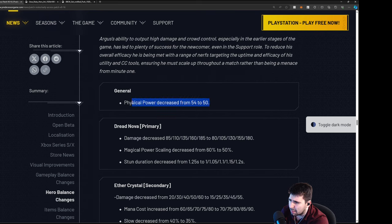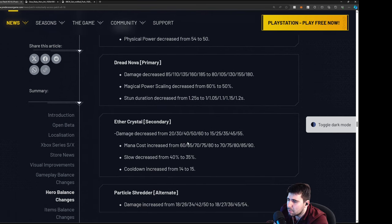Dread Nova primary stun damage decreased 85 to 80 — just a 5 damage decrease. Magical power scaling decreased from 60 to 50 — that hurts both support and mid lane. Stun duration decreased from 1.25 to 1 second — nice, because the stun is still very easy to hit. I'm disappointed they didn't change anything about its speed or AOE. Mana cost is also increased. The slow decreased from 40 to 35 — very minimal. 15 cooldown increased from 14 to 15.